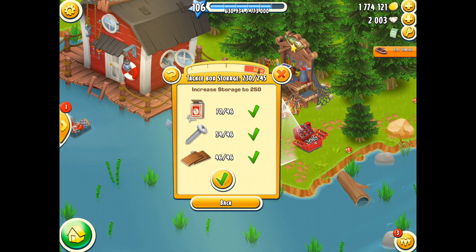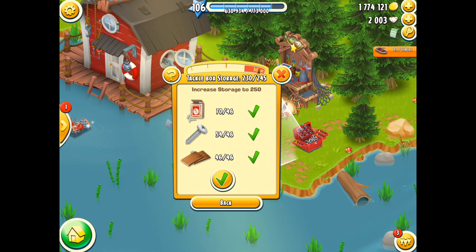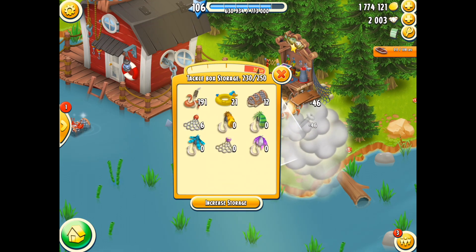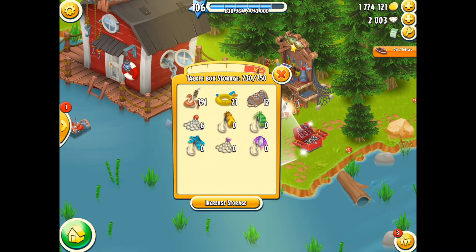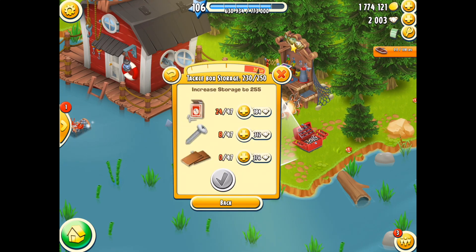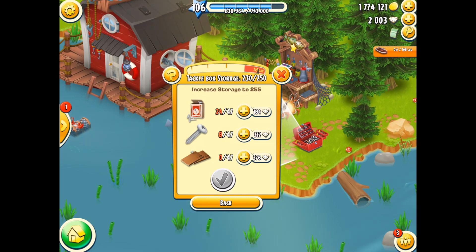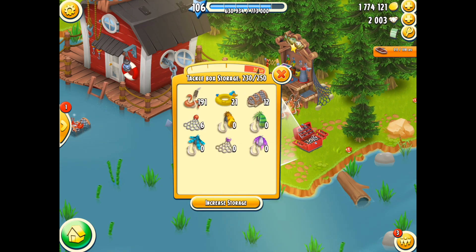Once you get the required amount, upgrading is done with the touch of a button. My finger comes flying in and I press that little green tick mark. The clouds appear, nothing dramatic happens, but you can see my storage has now gone down and my capacity is now 250.